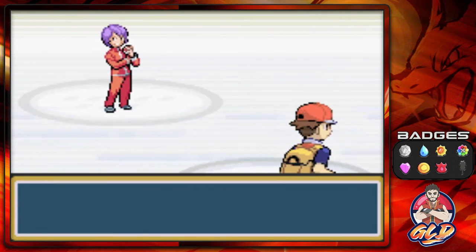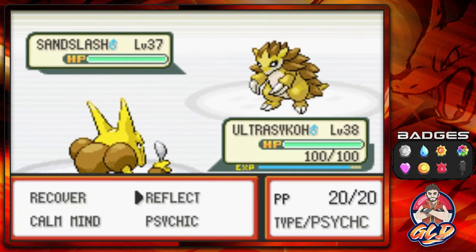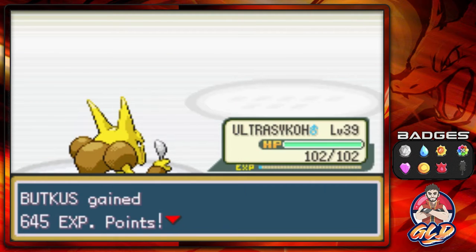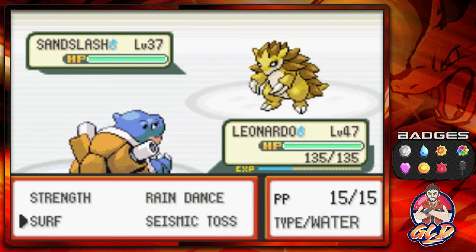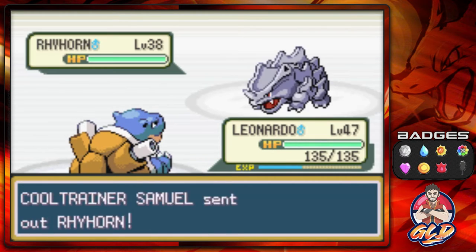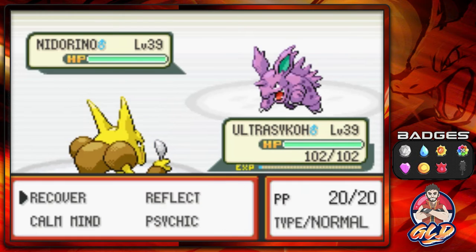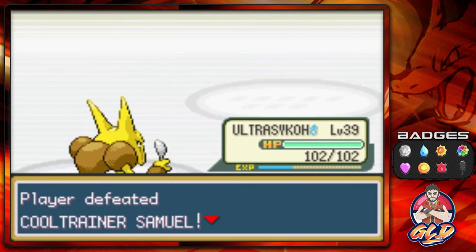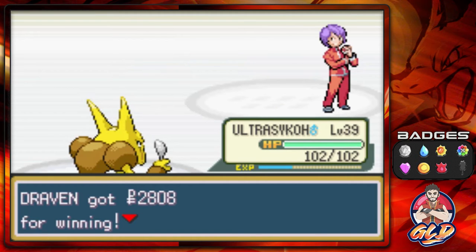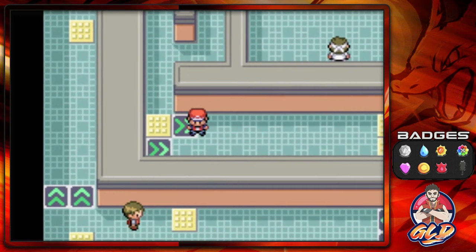Taking on Cool Trainer Samuel — he has ground type Pokemon. Coming out with Sandslash, so the logical choice is surf attack for the win. Then surf attack again. He comes out with Nidorino — Ultra Psycho's psychic attack cleans house. That guy was probably the strongest so far.